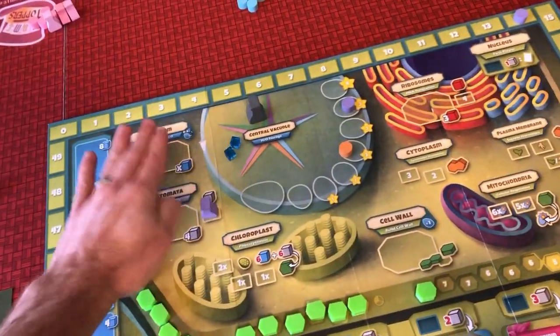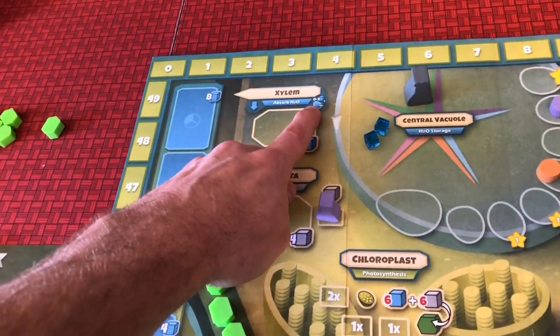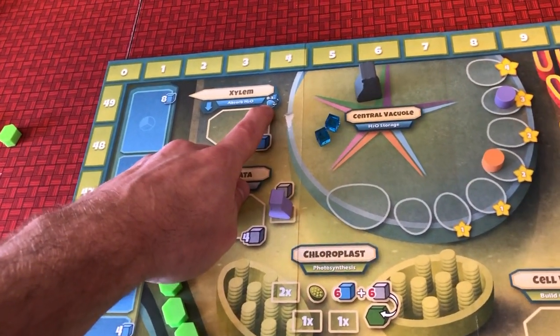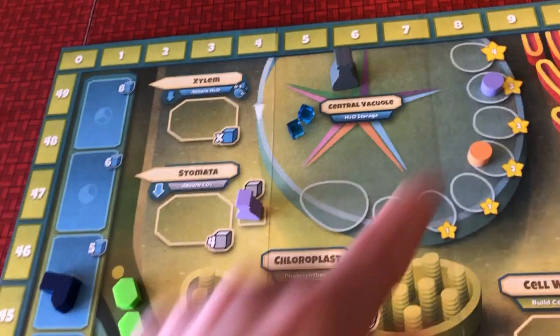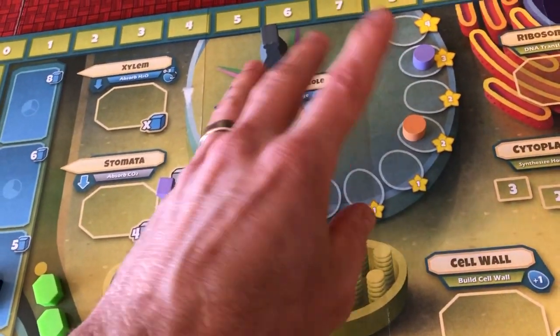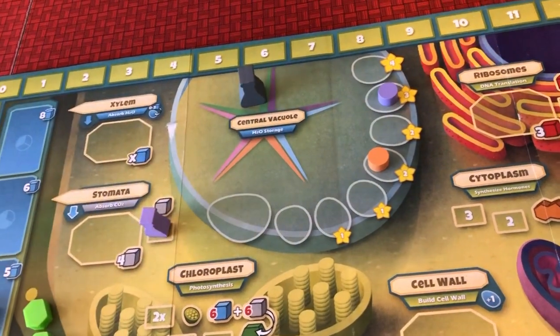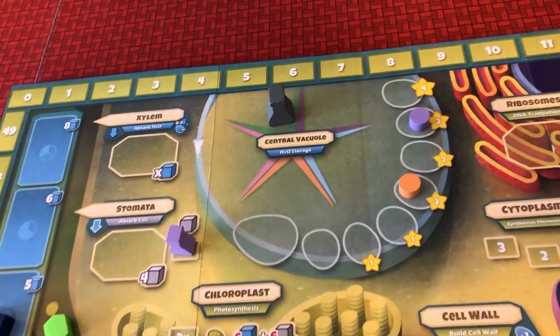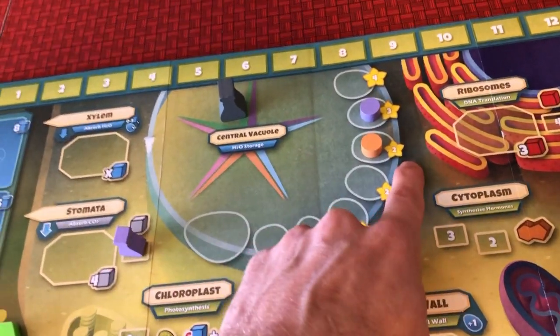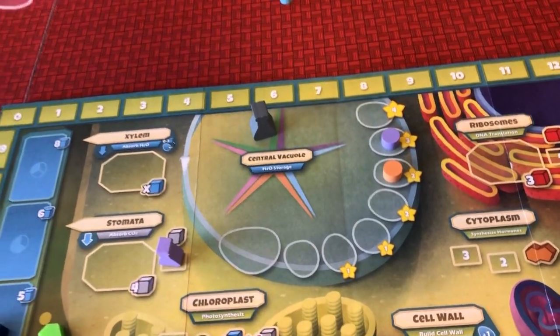When you take water, one really fun thing in the xylem is that when you place there, not only do you take the water, but you decide if you want to place some of it into the central vacuole. There's an area majority that happens at the end of the round, and the player with the most water in the central vacuole will move up on this track, score a higher amount of points, and also get a gray flask to increase the power of their next turn.